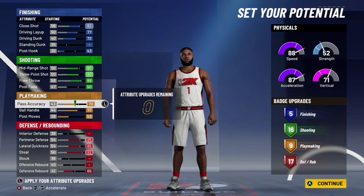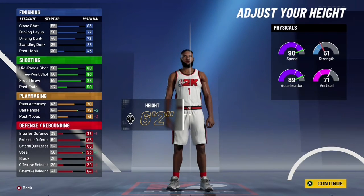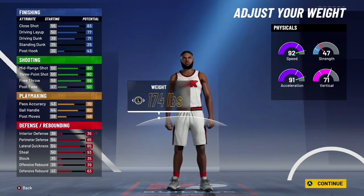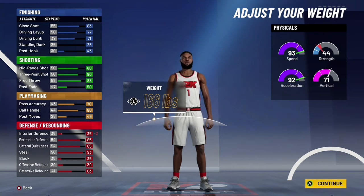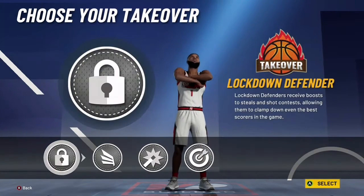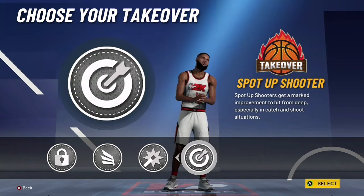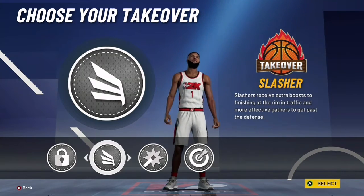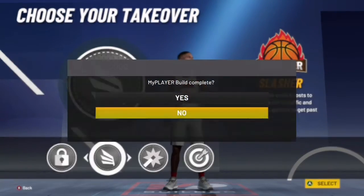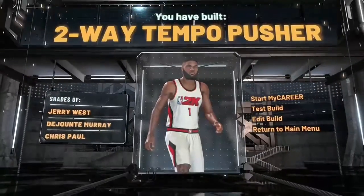What you want to do now is go with the fine, and then you want to go 6'1". Then you want to put the weight to 166, and put the wingspan up 1. You can put the wingspan all the way down if you want, but just to get the name I like — a pretty rare name for this really good build — I would just put it up 1. Then go with the slashing takeover because that's how you get the contacts to make this build even better.